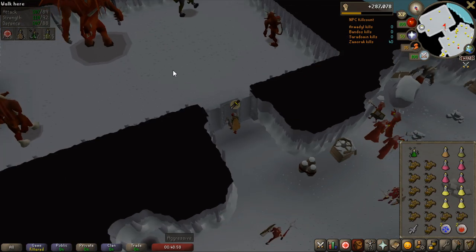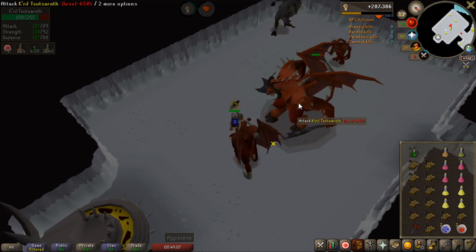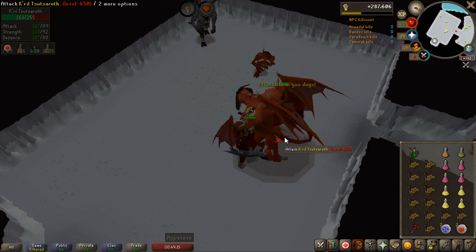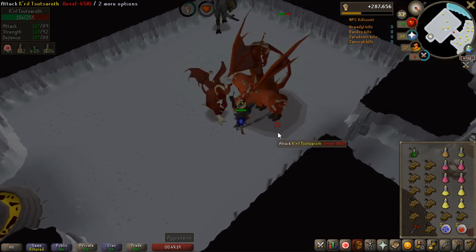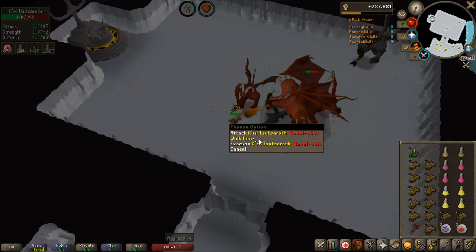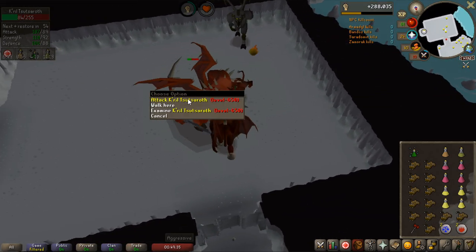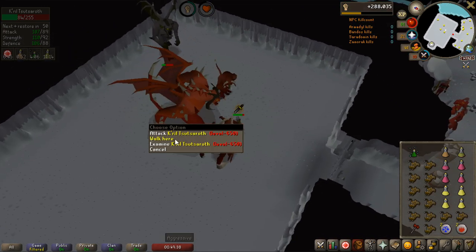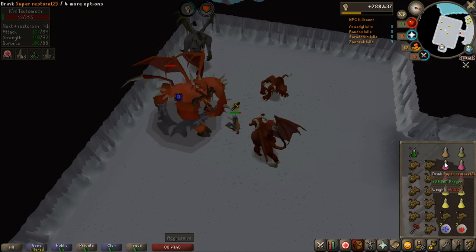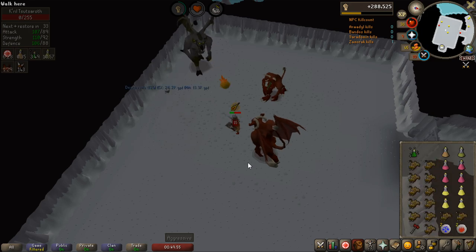So before I show you how to properly walk Krill, I'm going to show you how you do not want to do it. You can see I hit it once and then I started walking under it - hit it once and then walked under it again. What this does is you hit it once, you walk under it, and he will hit you once as well. So you hit him once, get hit once, hit him once - you trade one hit for one hit. But what you want to do is get two hits in for every one hit that he does. How you do this properly is you hit him twice and then you walk under him. So I hit him once, then hit another time, and walk under him. If you do that, it's very simple - you just hit twice with a fast weapon like the Arclight, and then walk under him. Hit twice, walk under him - that's all you do, and you will only get hit once for every two hits that you do yourself.